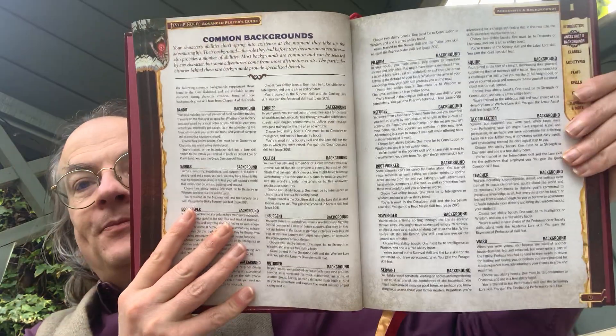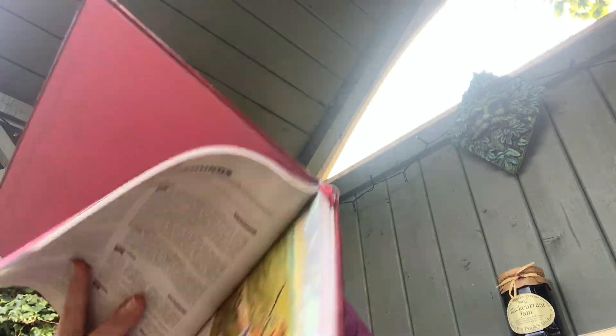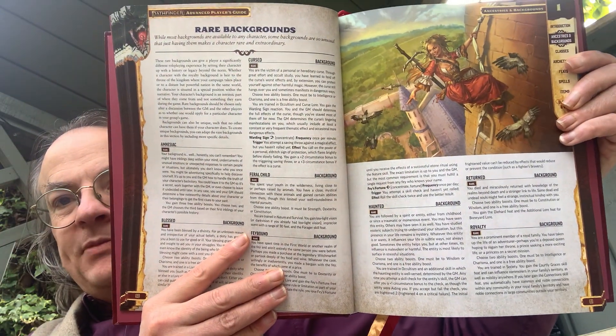Common backgrounds — so common backgrounds might be Bandit, Pilgrim, Squire, Tax Collector. And then we have rare backgrounds: Amnesiac, Feral Child, Haunted, Returned, Royalty — a bit more expansive, a bit more detail on those. They're going to have a greater effect upon the game than the common ones probably will.